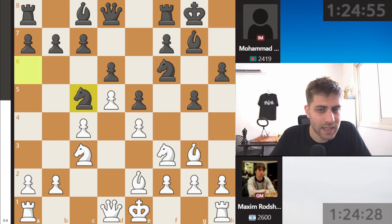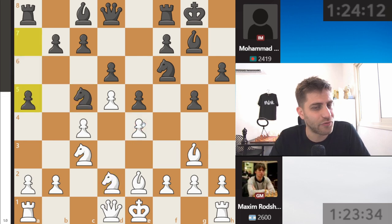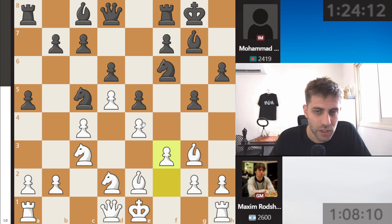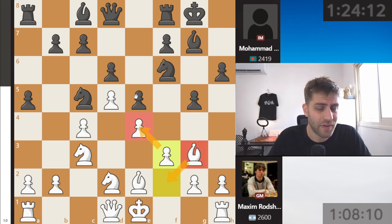Now knight c5 attacking the e4 pawn. He's playing the move knight e2, and after a5 — a very important move in such positions — Maxim is playing the move f3 after 15 minutes of thought. Let's understand this move: first of all, you're grabbing this very important square on the King's Indian Defense, the e4 pawn. Another idea is to bring the bishop to f2, because now on g3 it's a very bad piece.